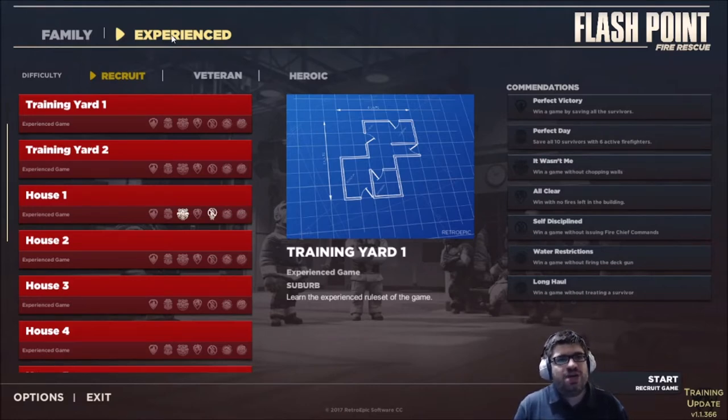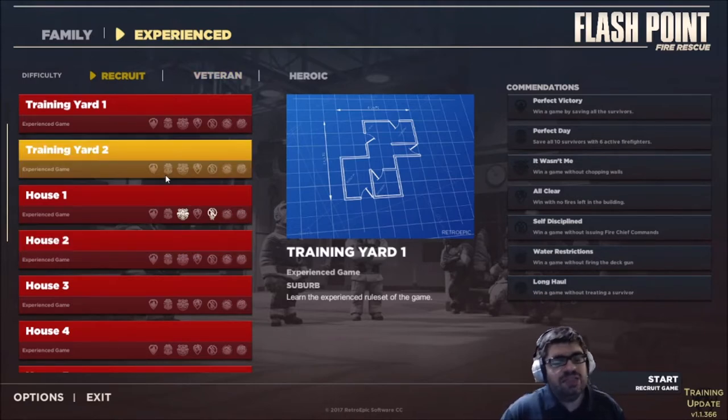This game is similar to Pandemic in the sense that players are working together, but Pandemic is a bit more structured. In Pandemic, you know what cards have been played and where diseases will spread again via the shuffling of the discard pile after certain epidemic cards are drawn. In this game, you're at the mercy of dice. Fire can spawn on empty spots as smoke, or land on existing fire to cause explosions. It's more RNG than Pandemic, but still quite fun to play.